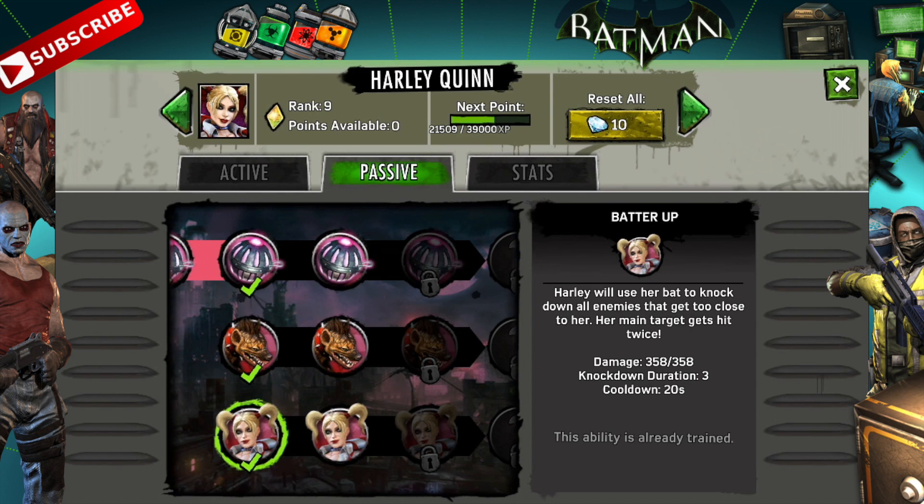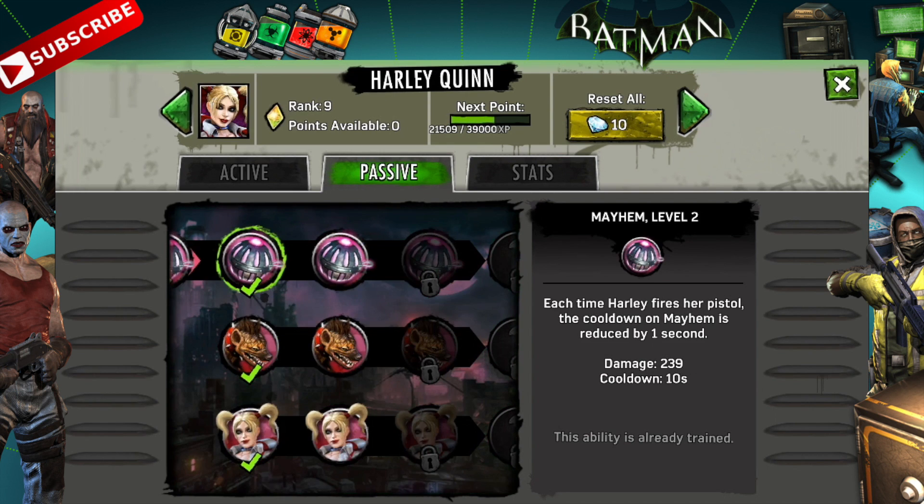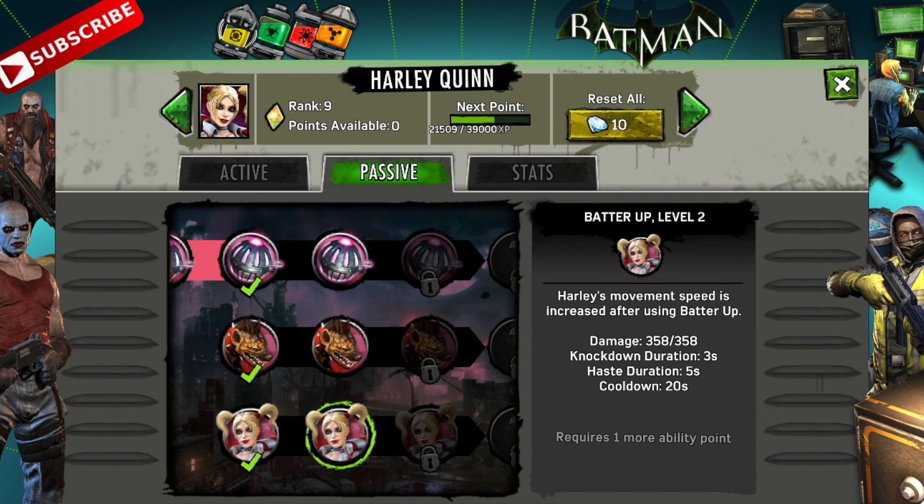Finally, we have Batter Up, which is really helpful — kind of like the Riddler's Enlightening Touch passive. Anytime someone gets close enough, she whirls her bat around and knocks everyone down, dealing double damage to the individual she's actually targeting. At level two her movement speed is boosted as well, which is handy if you're trying to power through a base. At level three the extra damage to the primary target of Batter Up increases — that first hit doing 478 times two to one target, though I don't suggest doing melee with Harley.